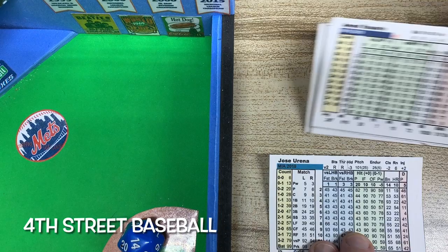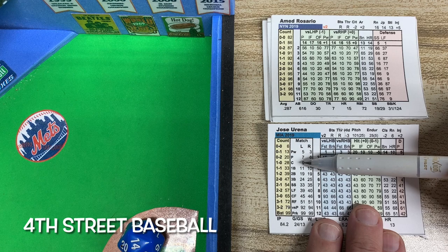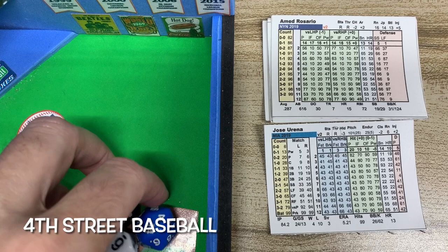Here are the cards. You start by looking at the matchup to see where the ball is hit — to the pitcher, the catcher, an infielder, or an outfielder. You roll 5 dice: 2d10, 2d6, and 1d20.